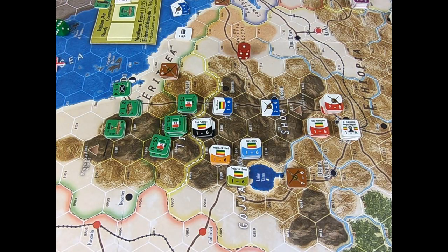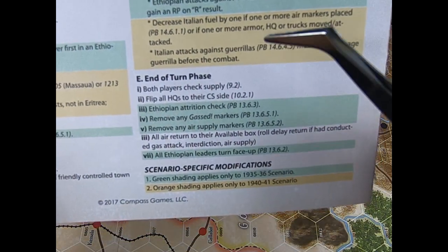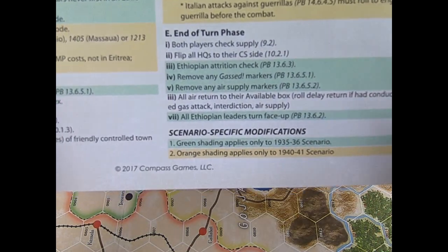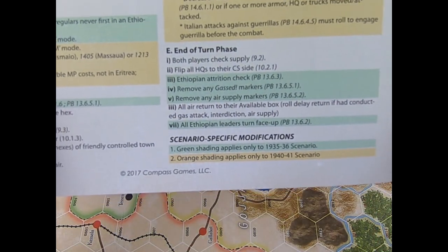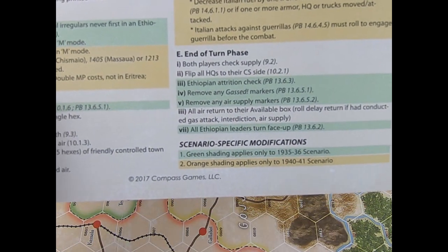That's all as regards the second player phase, or the Ethiopian player phase. What about the end-turn phase? No problem — I have already explained that. You again check the supply; I have already analyzed the different ways that units can trace supply.